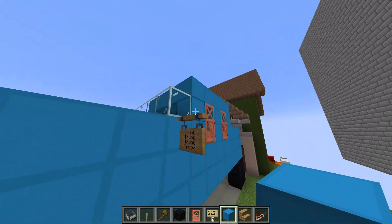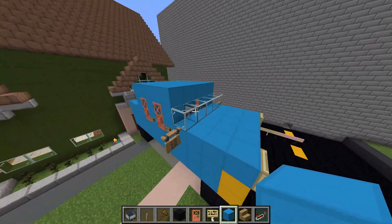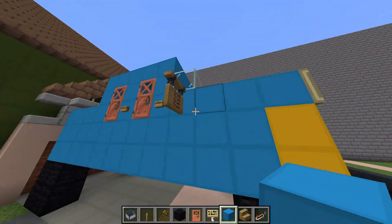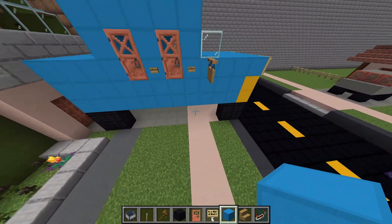Yeah, it's got the side view mirrors that say truck on them — like, you know, every truck has. It's got headlights. It's got blinkers. It's got a window that, with this giant hood, you can't even see the road with. Very nice. Pretty accurate, in my opinion.